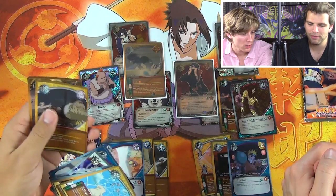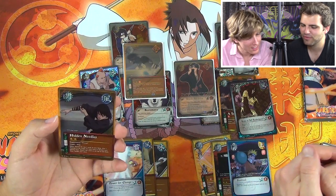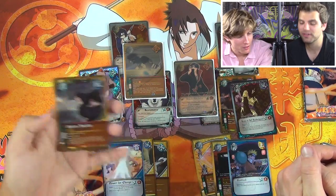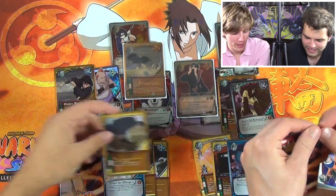Tragic Clan, Tap on the Forehead, and Hidden Needles — this card was fun. It's a Shizune. Reveal the top three cards of your deck, give one damage to your target for each mission card there, return to the top of the deck and shuffle. Fun card.